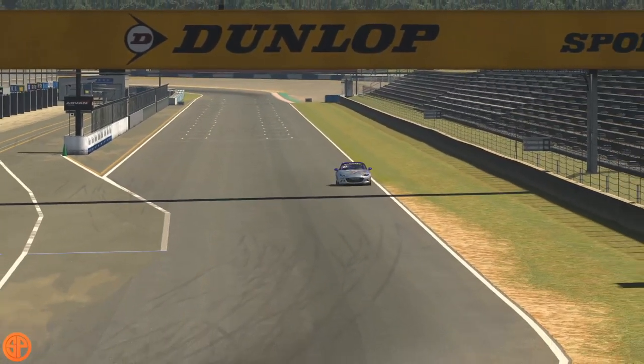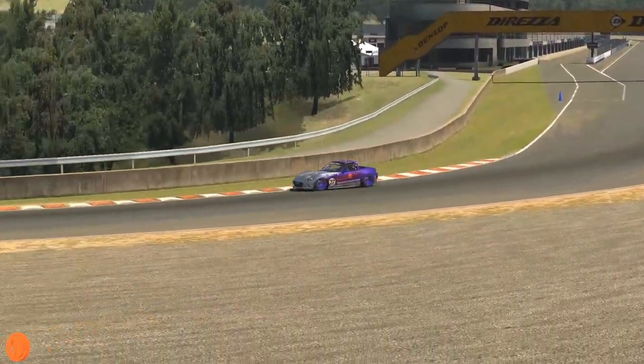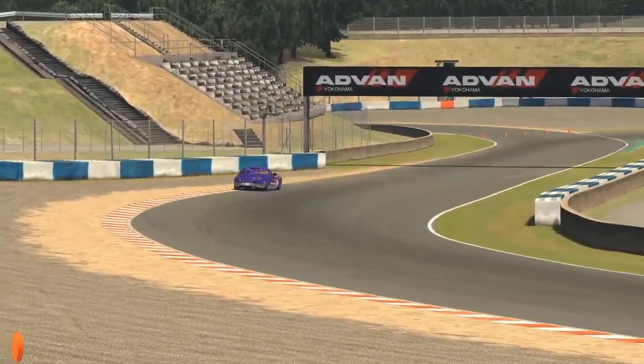First off, T1. Make sure you catch plenty of curb on this apex and be sure to use all of the exit, but be aware of where the curbing ends. Catch your rear tire on there and it's like a record — you're going round.